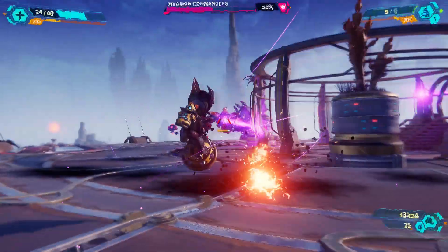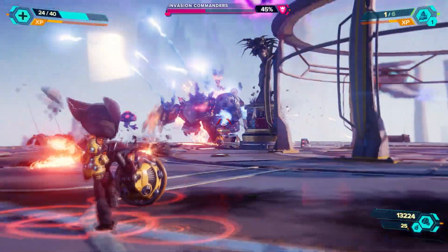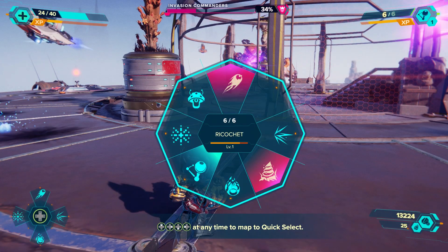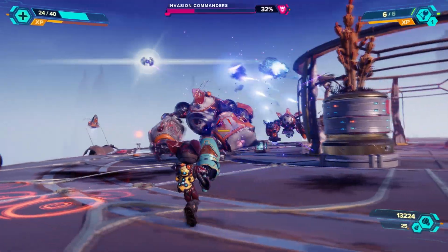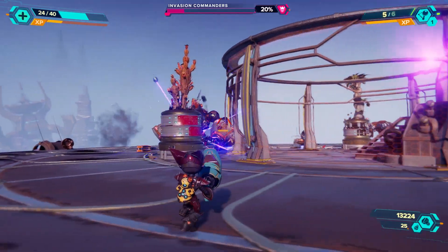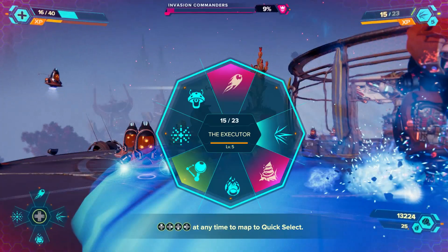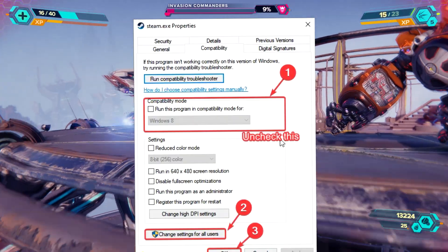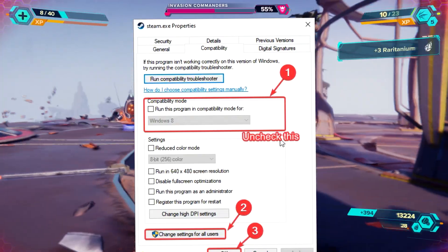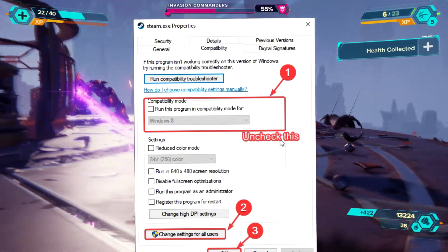Troubleshoot problem number three: Windows 11 users public service announcement. Insomniac Games released a note that Windows 11 had a problem causing an incorrect prompt. Go to the Steam installation folder — usually C:/Program Files — right-click on Steam.exe, click Properties, go to compatibility mode, make sure it is not checked, then click Change Settings for All Users, hit Apply, and restart the computer.